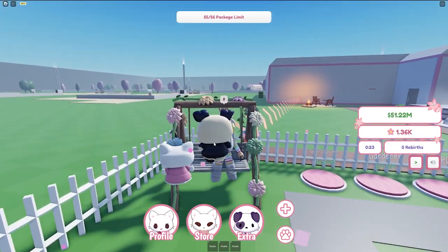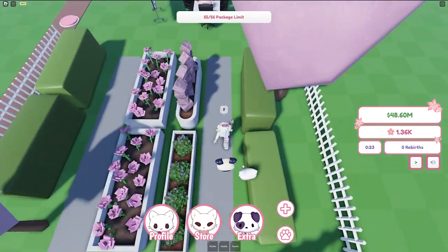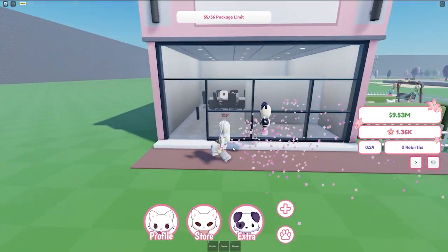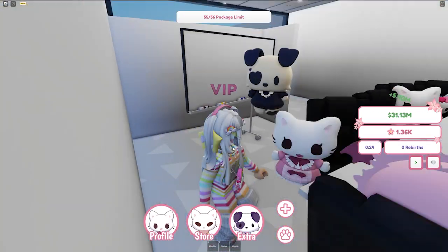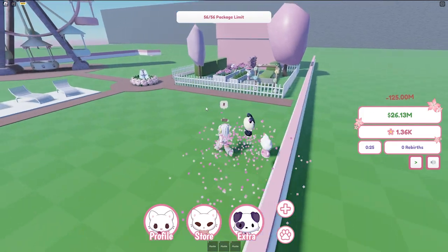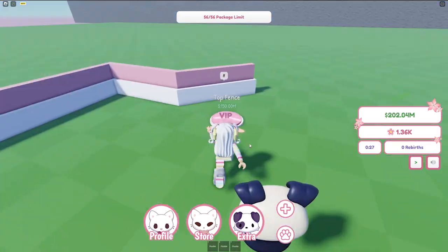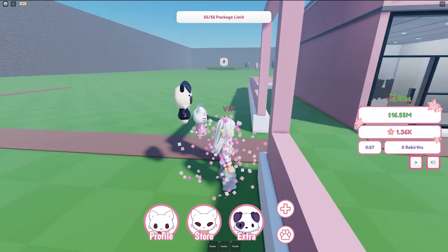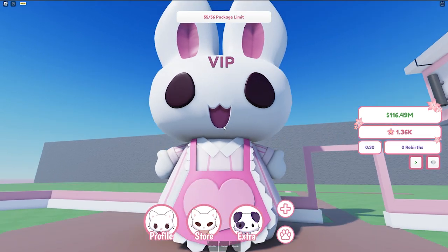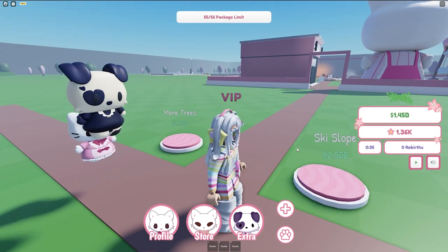We can buy something else - spawn back in the tycoon and buy another register. Plants, that's so pretty. A gardener - she's so cute! Corporate building, that is so cute. Left fence - it matches the building! We can buy something up there, we gotta teleport. Another register, top fence - let's buy it! We can buy it right now. It is huge, so big and so cute.